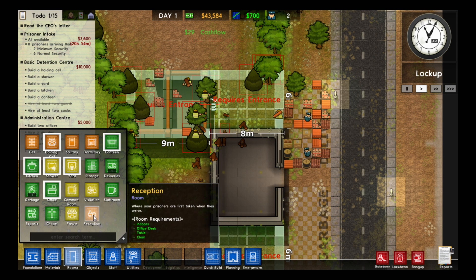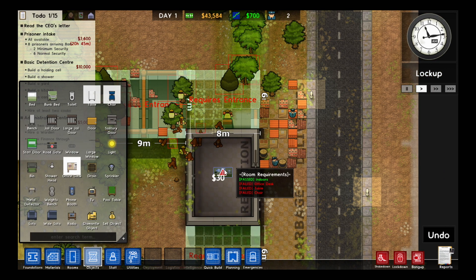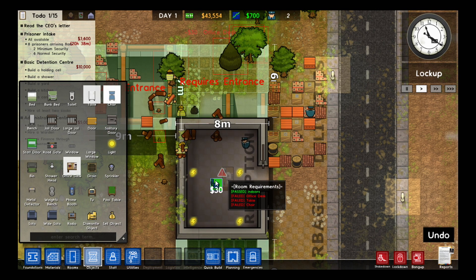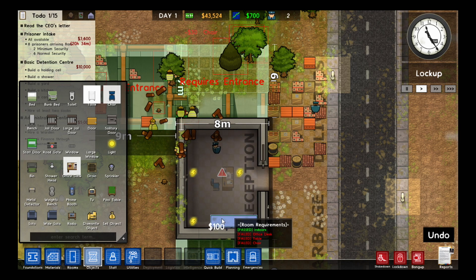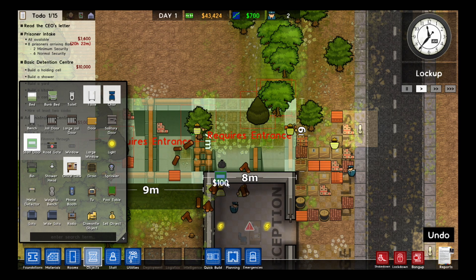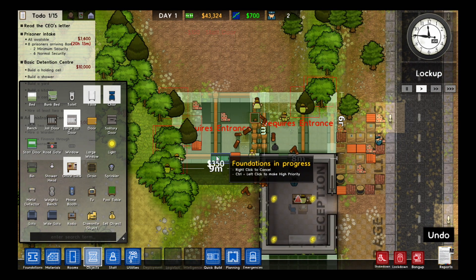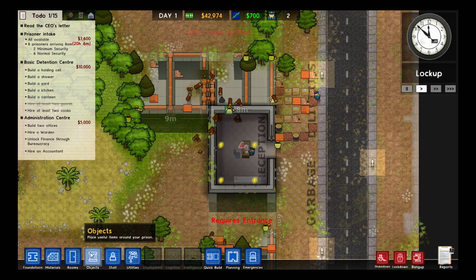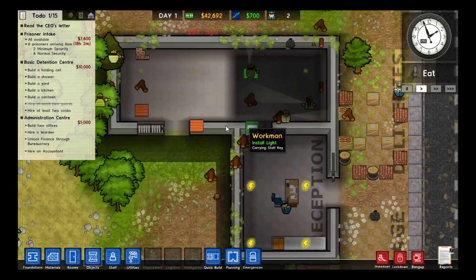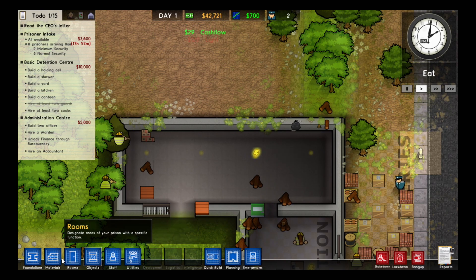We'll make this room the reception. It needs an office desk — you can get that under objects here, and it'll highlight the things I need. So office desk right there, then a chair behind it, and it'll need a table for storing prisoner uniforms. I'll build a staff door here — that means prisoners can't go through it. It's fairly weak and cheap, just to go into the utility room. Then a big jail door for the holding cell, and a staff door off to the side where we're going to put our offices. The foundation has built as one big room, so I'll put a wall in to divide the two.